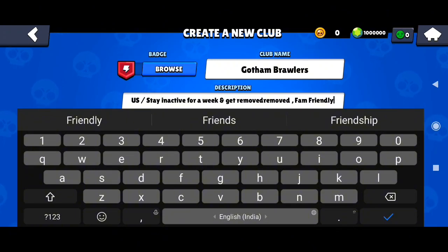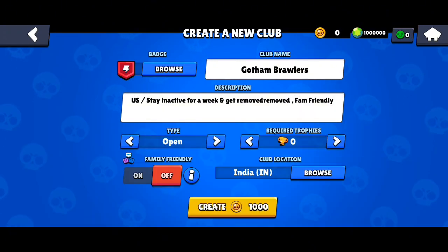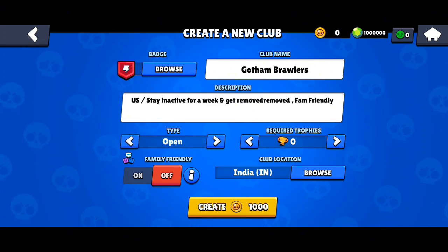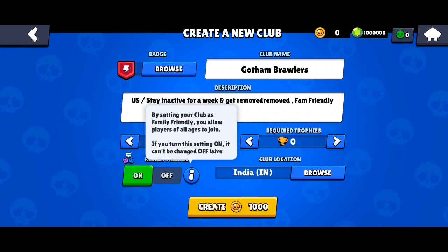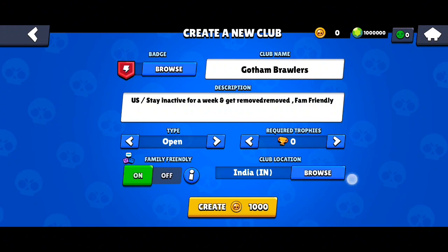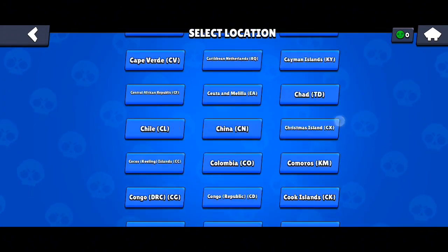You can also type any description you want. Now choose the club type — if you want invite only you can select that, but I would suggest keeping it open when you're just starting out. Also for required trophies, many people don't grow their clubs because they set a high number even when just starting, so keep it at zero. Turn on family friendly if you want — it will help you grow your club faster.